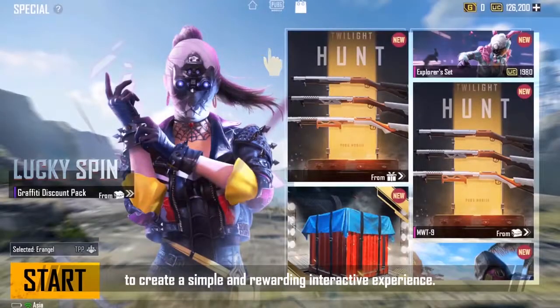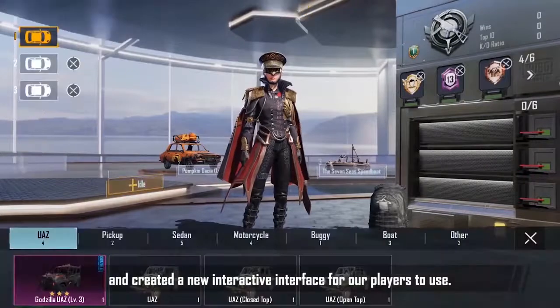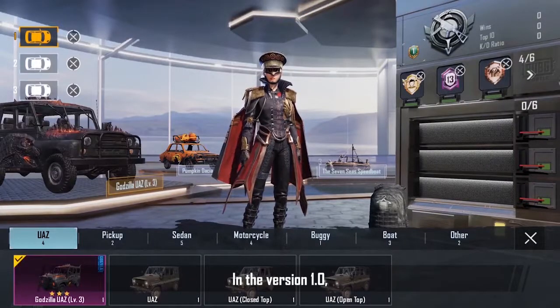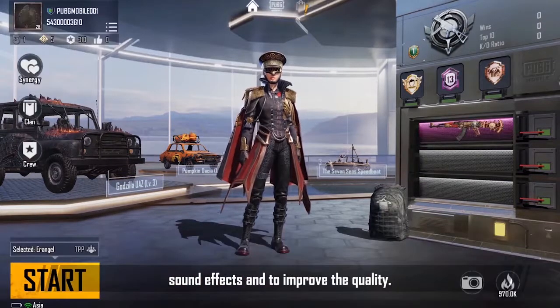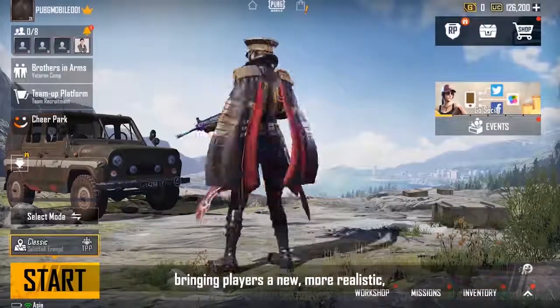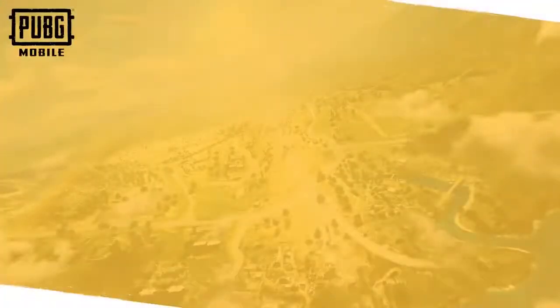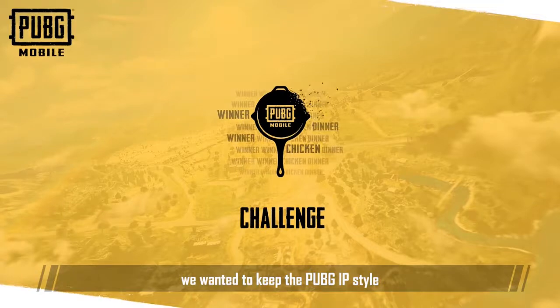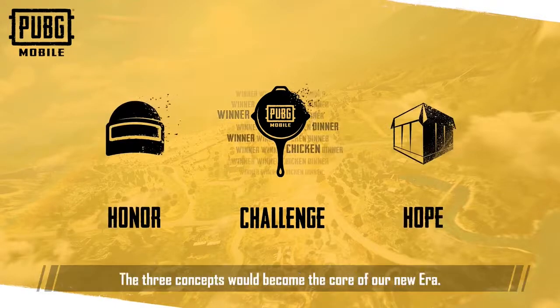We will continue to work non-stop to be innovative while going beyond our own limits to create a simple and rewarding interactive experience. So, we decided to break out of our comfort zone and created a new interactive interface for our players to use. In version 1.0, we focused on interactions, visuals, motions, and sound effects to improve the quality, bringing players a new, more realistic, and more immersive gaming experience. When we were designing, we wanted to keep the PUBG IP style and embody challenge, hope, and honor — these three concepts would become the core of our new era.